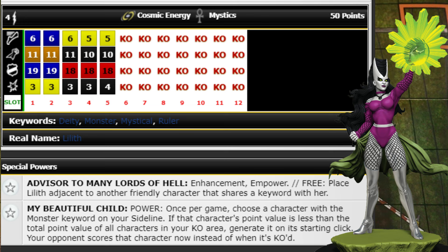Next is the Prime version of Lilith at only 50 points with Mystics and Cosmic Energy team abilities. She has Plasticity, Poison, Mastermind with 19 defense, and Support with 3 damage and 11 attack range — more of a support character. She has Enhancement and Empower traded, and a free action to place her adjacent to another friendly character sharing a keyword with her: Deity, Monster, Mystical, or Ruler.